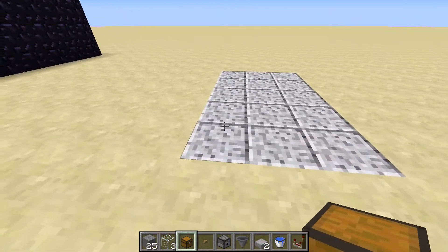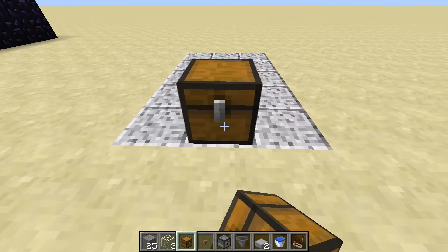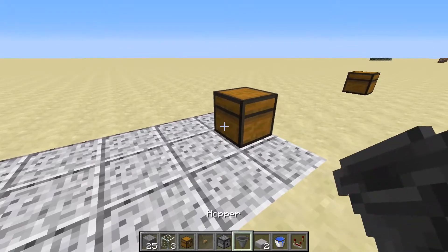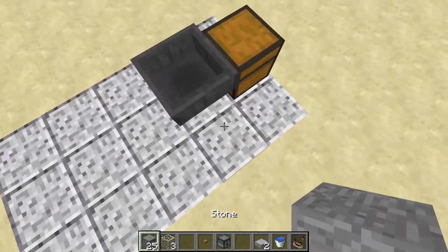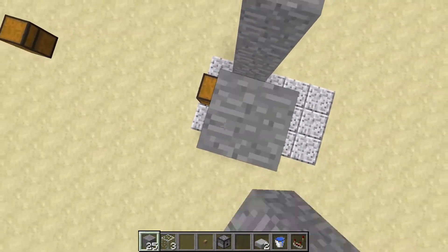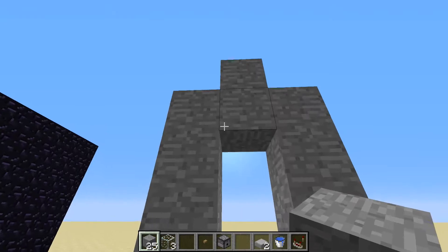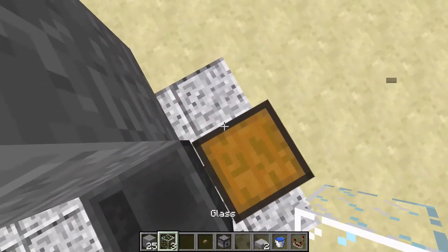What you want to do is get a five by three area, then place a chest. You want to have a hopper running into that chest — remember to shift-click — then place blocks one, two, three, four on each side so you have a sort of archway. You can remove these blocks if you want, it doesn't really matter, and then place three glass blocks like that.